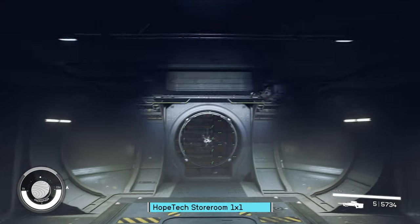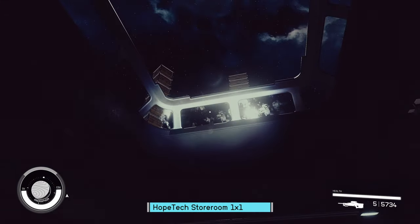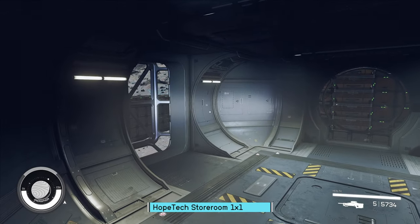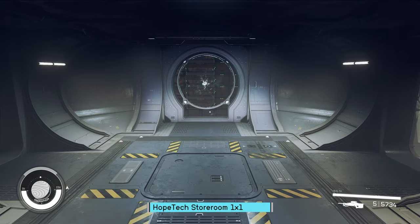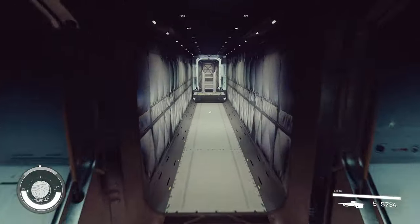Hopetech's storeroom does have a small overhead bin — not too bad. You've got the skylight that doesn't really do too much. There's rarely anything in the middle because that's where ladders spawn anyway, so I can see why the developers didn't place anything there.